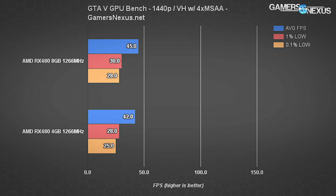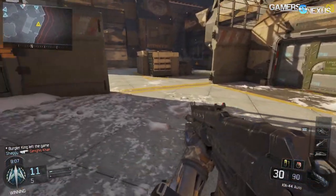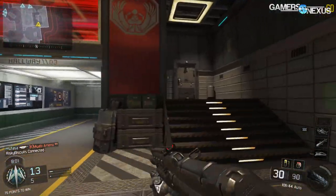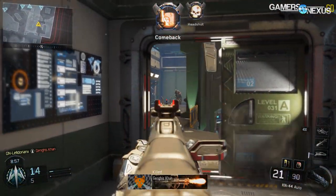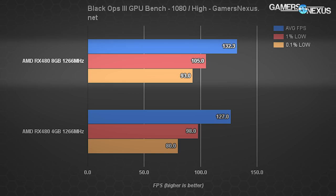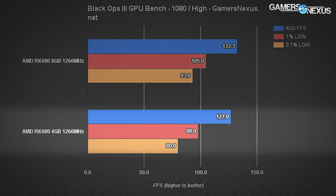Black Ops 3 is another title with mixed results. It's been an optimized title for AMD on our benches and generally pushes AMD further up the ranks. At 1080p, the 8GB card runs at 132.3 fps average, 105 fps 1% lows, and 93 fps 0.1% lows — tightly timed and suited for 120 Hz gaming. Moving to four gigabytes, the average frame rate drops 4.17% to 127 fps and 0.1% lows drop 13.98% to 80 fps.